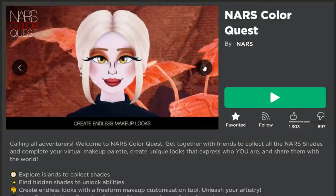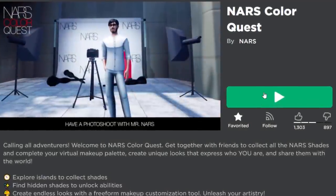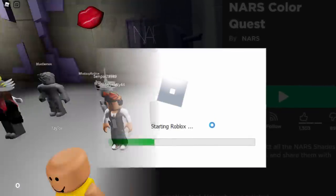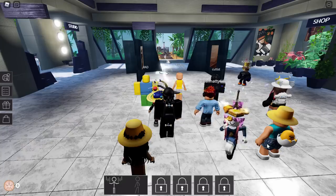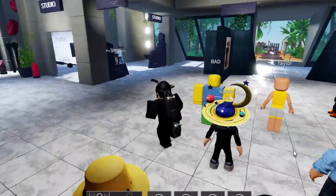So yeah, it's this game — we played this one before, NARS Color Quest. I still don't know why it's called that. But anyway, let's go and join the game, let's go and get this stuff. The game is slowly loading in and it teleported us somewhere different than last time. I guess they changed the spawn location or something.